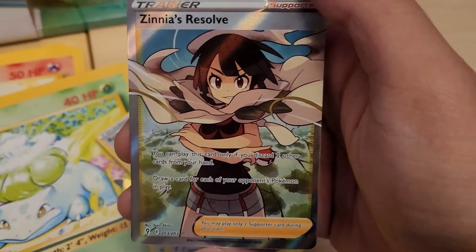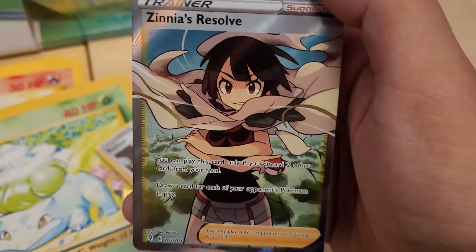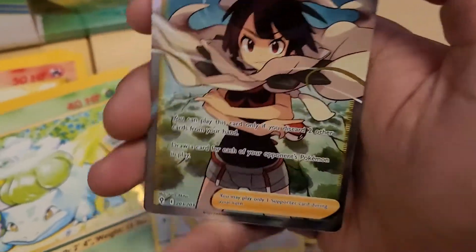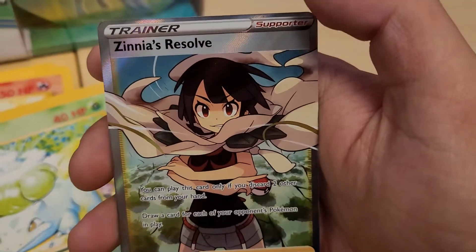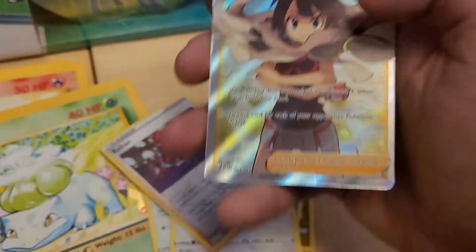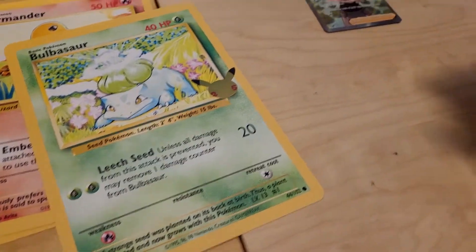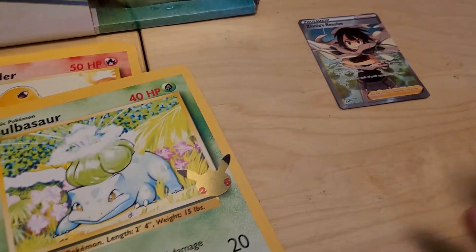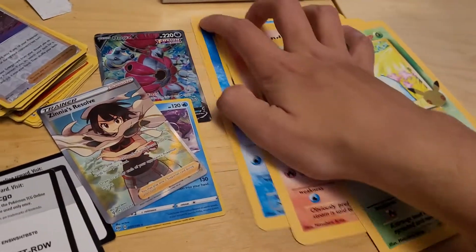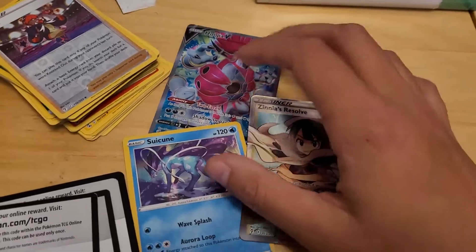I've already read what this card does — you can check out the video where I opened three packs of Evolving Skies; I'll probably link it in the description. The art is a little off, but it's awesome that we got a Full Art Zinnia to go with our Rainbow Zinnia, which is my very first Rainbow Trainer. Pretty neat. So Hoopa's got a friend — like in Toy Story. It's a nice film.